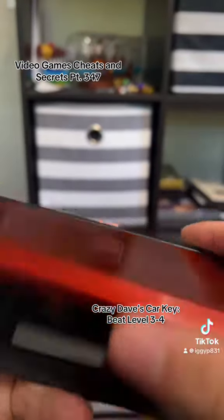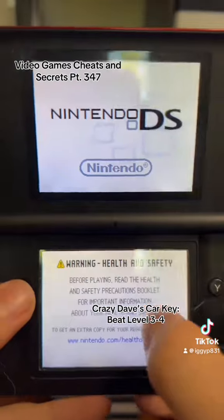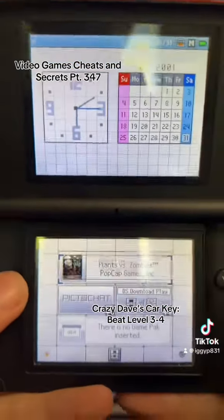To unlock Crazy Dave's Card Key, just beat level 3-4. I almost said 4-3, but it's 3-4.